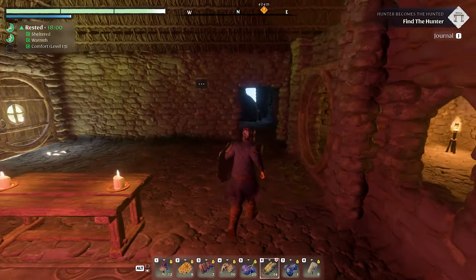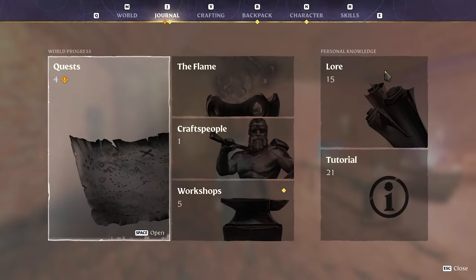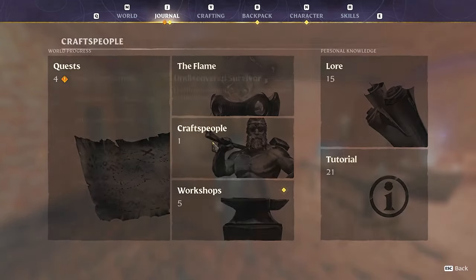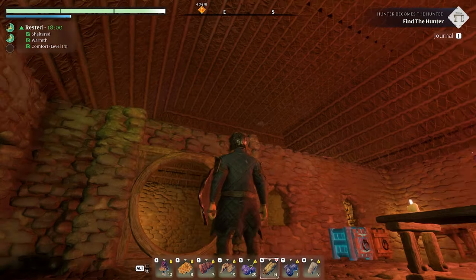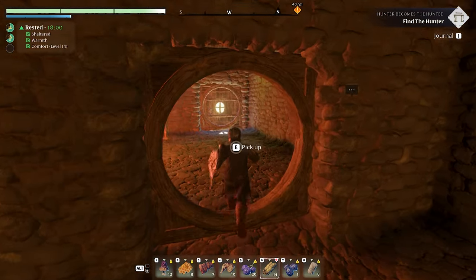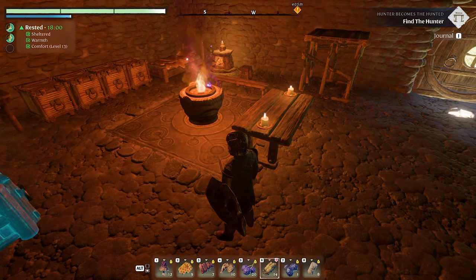Hello, welcome back! Enshrouded — got a lot to do so let's get to it. Before I do the quests, looks like I'm going to be going after two more craftspeople. I extended the house and made them a little area to stand over here, and gave them a little candle in the corner.